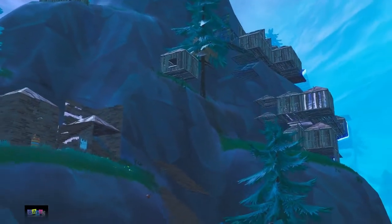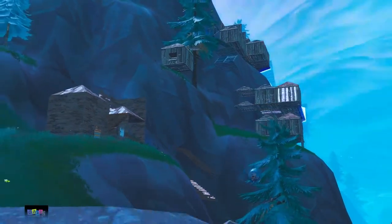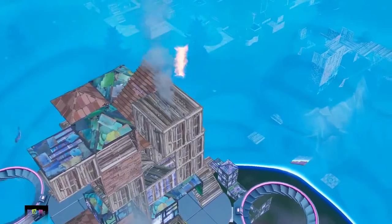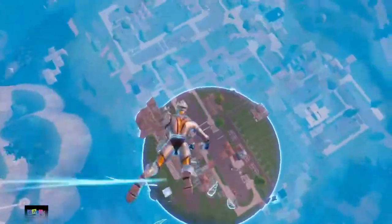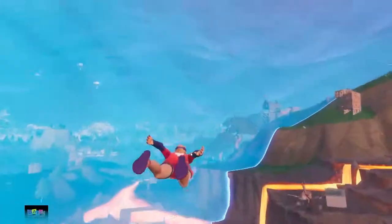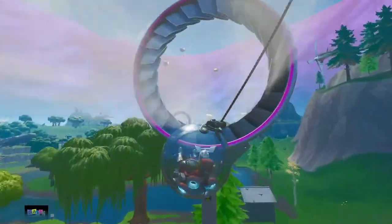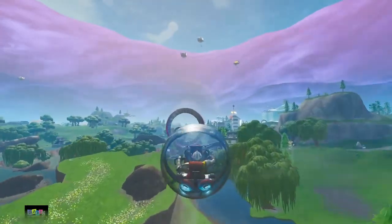Next, when we take a look at rotations, this season is by far the easiest to rotate in. Every season, Epic usually adds some new device or item to rotate around the map. Season 5 had the rift, Season 6 added shadow stones, Season 7 implemented zip lines, last season we saw the geysers, and this season we have the Slipstream Wind Tunnel System, which makes a huge circle around Neo Tilted on the map.